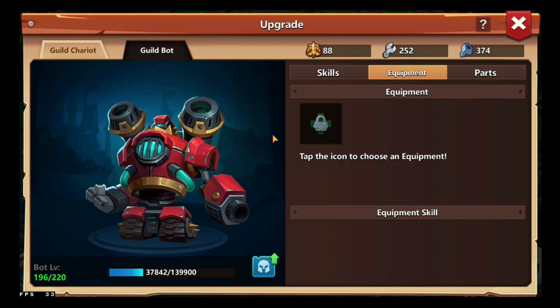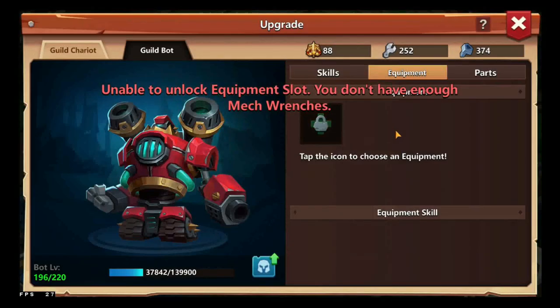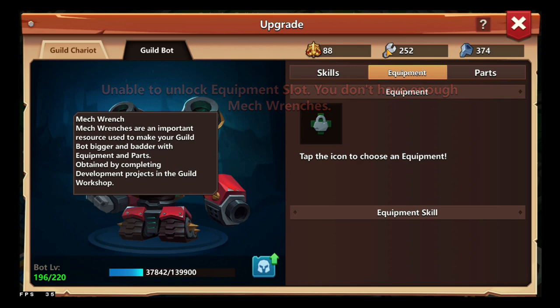You can tap the icon to choose equipment — you can actually add equipment to the Guild Bot. It costs 2,000 mech screws to unlock an equipment slot. Mech screws are an important resource to use to make your guild bigger and better, with equipment and parts obtained by completing development projects in the Guild Workshop.